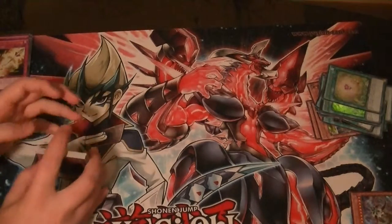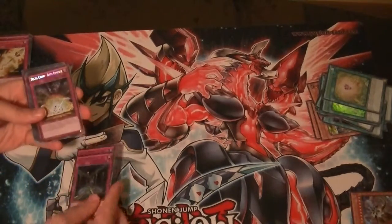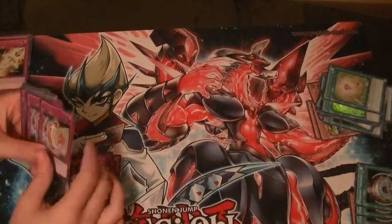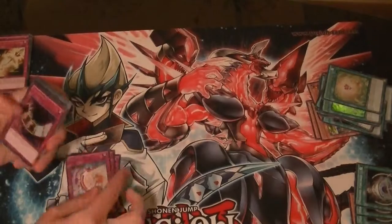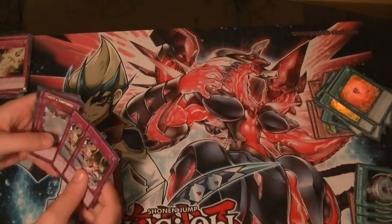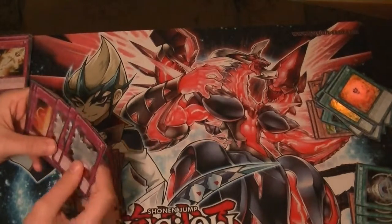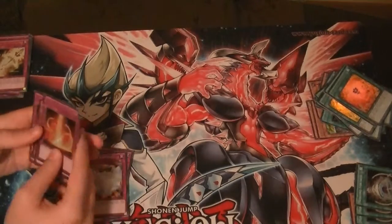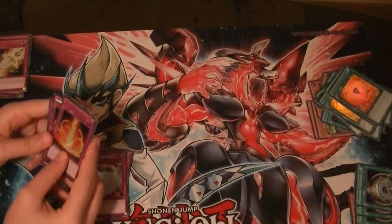And finally, for Secret Traps: 2 Fiendish Chains, 2 Delta Crow Anti-Reverse, 2 TG1EM1, 3 Full Houses, 2 Debunk, 3 Vanity Emptiness, and 5 Gilt Pneer of the Fetters of Veneer.